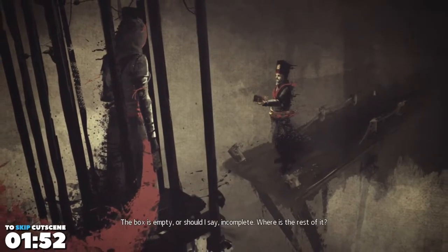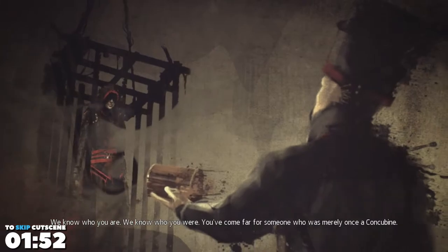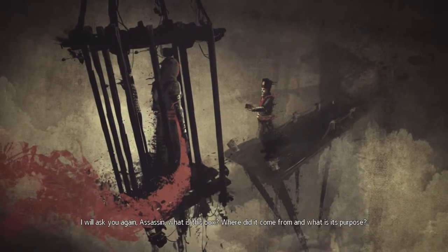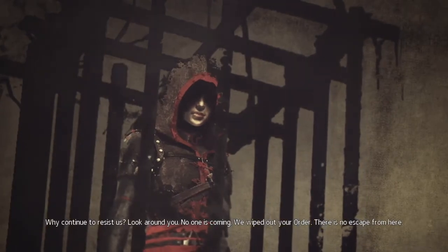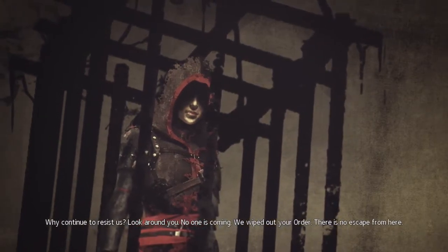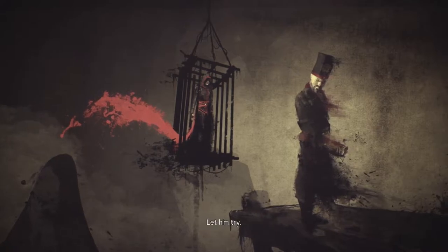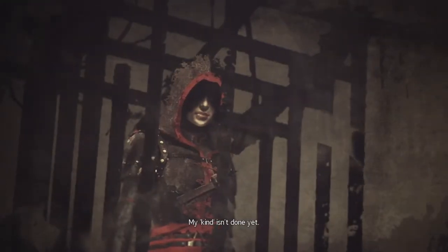The box is empty — or should I say, incomplete. Where is the rest of it? We know who you are. We know who you were. You've come far for someone who was merely once a concubine. I will ask you again, assassin. What is this box? Where did it come from, and what is its purpose? Why continue to resist us? Look around you. No one is coming. We wiped out your order. There is no escape from here. Why would I want to escape? I am exactly where I want to be. Such arrogance! Ma Yongcheng will make you talk. Let him try. No wonder your kind fell so far. My kind isn't done yet.